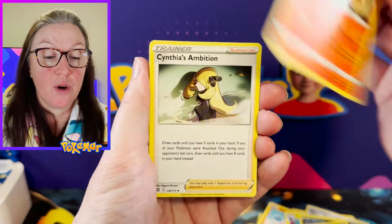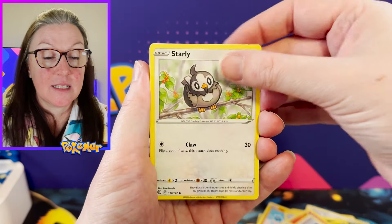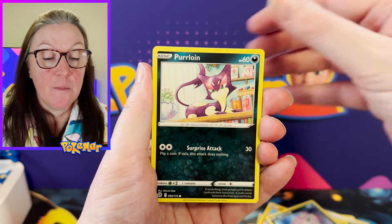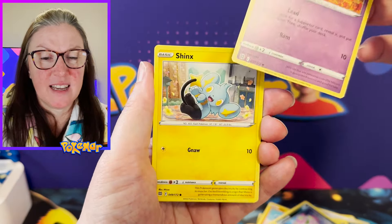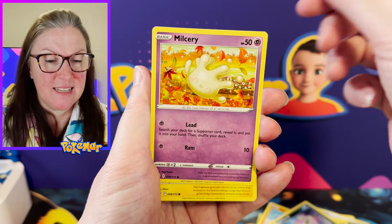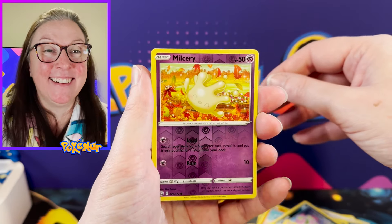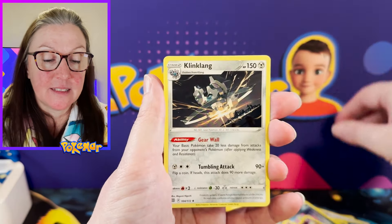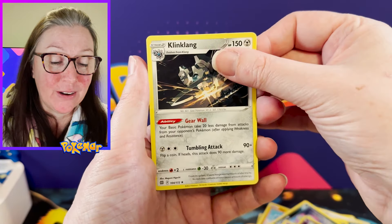Dark Energy, Torkoal, Cynthia's Ambition, Clang, Starly, Spiritum, Purloin, Milcery — Shinx again! Milcery Reverse and Clink Lane, Non-Hollow Rare.